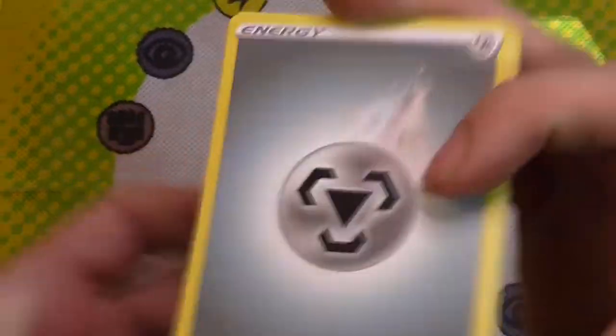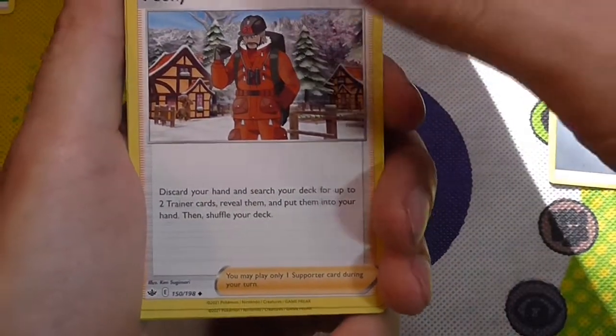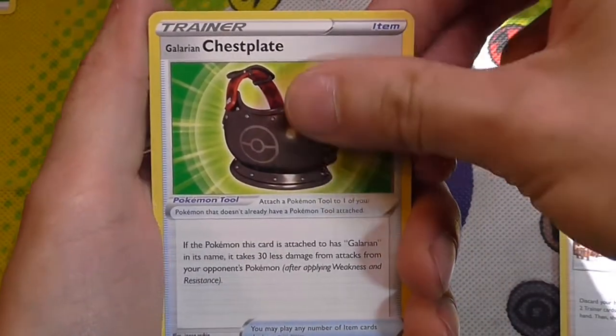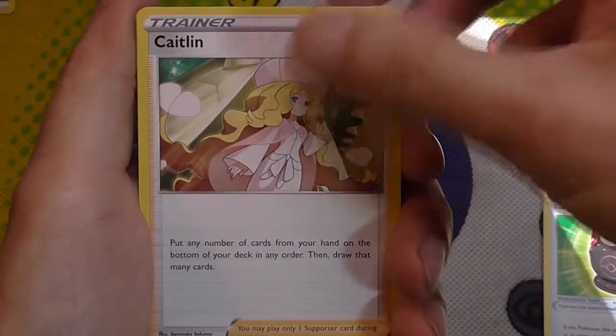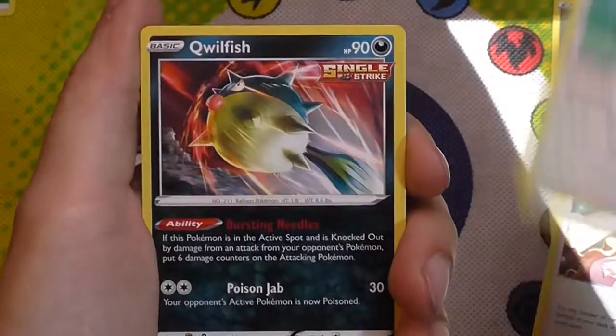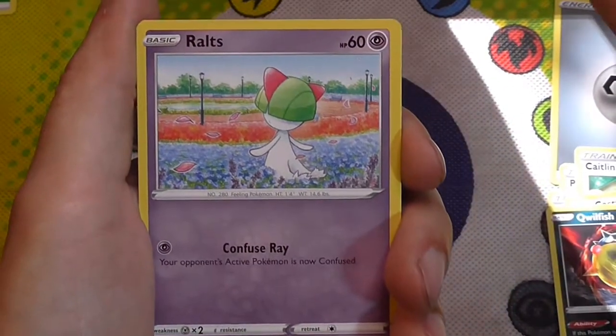We're going to go with our dark energy. Metal energy. Galarian Chestplate. Caitlin. Castform. Qwilfish. Ralts.